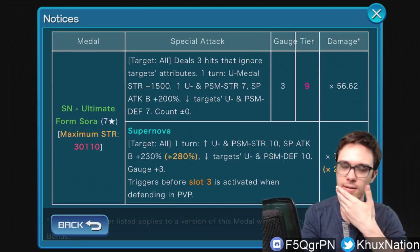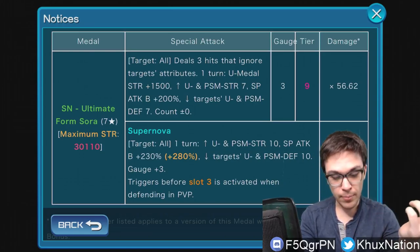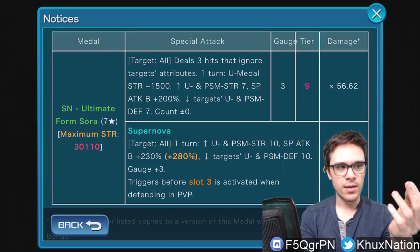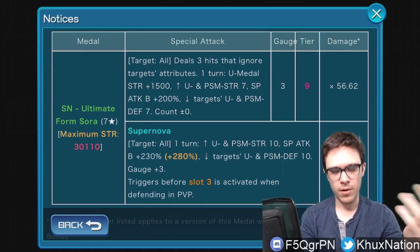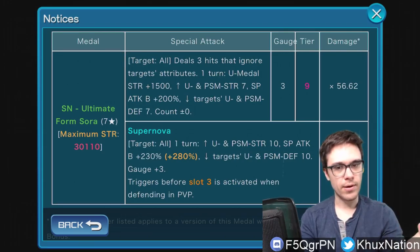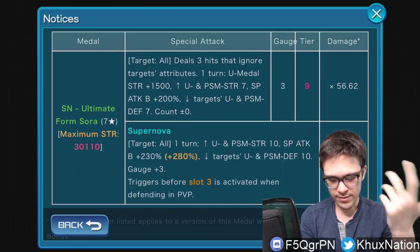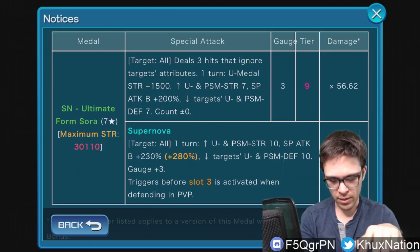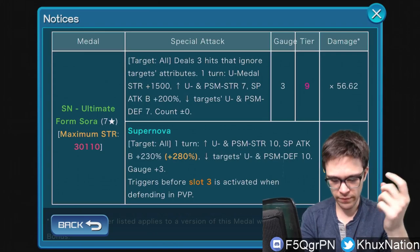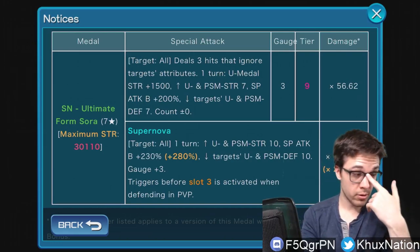Aside from that, the rest of the ability: for one turn he raises the upright metal strength of your metals by 1500 — kind of similar to what we've been seeing, except instead of water, magic, or speed like we had for Aqua, Terra, and Ventus, this time it's for upright. He also raises upright and PSM strength by 7 tiers, increases guilt buff by 200, lowers the target's upright and PSM defense by 7 tiers, and does not affect counters. He costs 3 gauges and has a damage multiplier of 56.62.